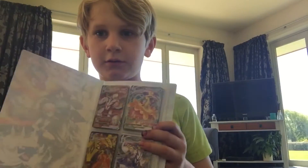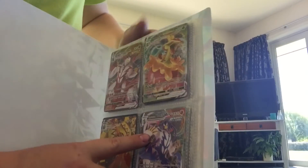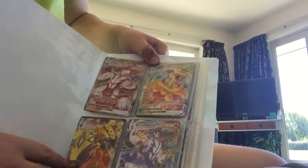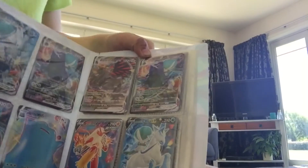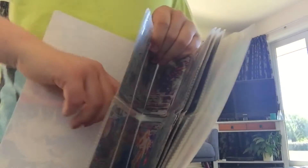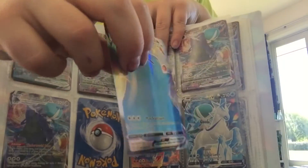Welcome back to another video of Rotesque Race Norlax and I'm going to show you all my cards. I've got a book and Urshu VMAX Single Strike, Urshu VMAX Rapid Strike, Flapple VMAX and Cupacoco VMAX and I've got a couple more VMAXs and I've got Rainbow Ditto VMAX.